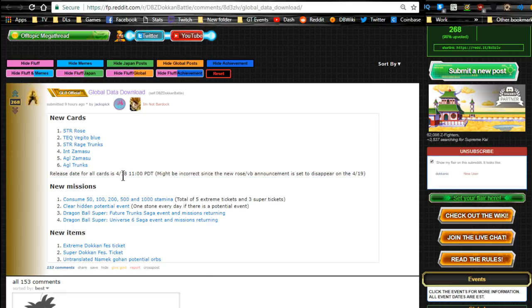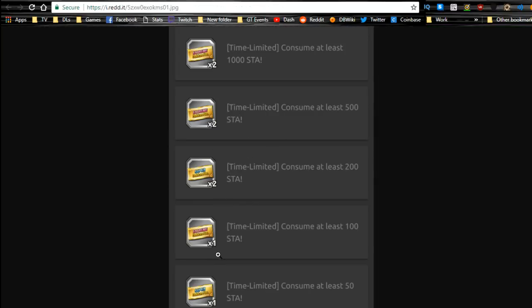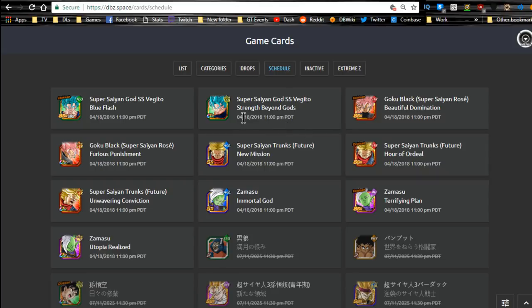New missions include: consume 50, 100, 200, 500, and 1000 extreme tickets total; consume five extreme tickets and three super tickets; clear the hidden potential event for one stone every day if there is one. There's a Dragon Ball Super Future Trunks Saga event, missions returning, Dragon Ball Super Universe 6 Saga returning, and new items: extreme and super Dokkan festival tickets, and untranslated Namek Gohan potential orbs. That's all the stuff that got released. These are the tickets, so essentially you just get them for summoning on the specific extreme and super type banners - that's gonna be pretty awesome.